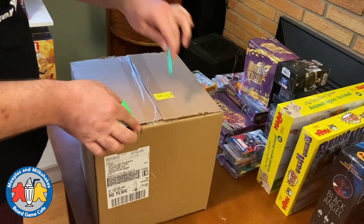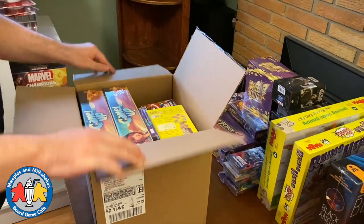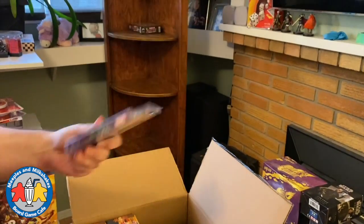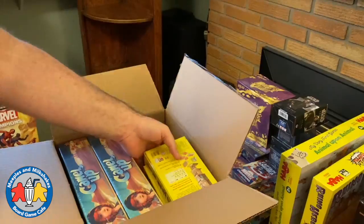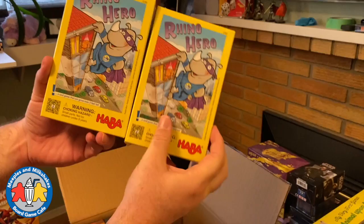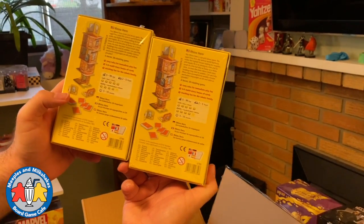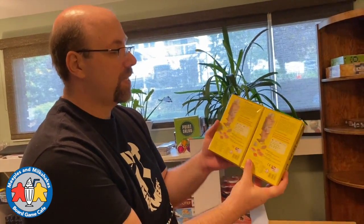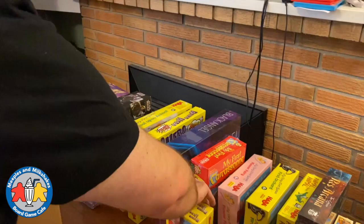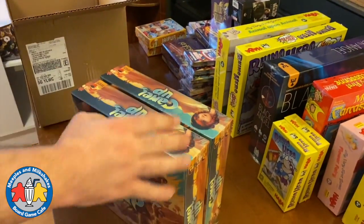Last box — box number six for this order. We're expecting more products to arrive tomorrow, so we'll do another video when those arrive. Another Green Goblin scenario pack, and two Captain America packs. Here's the original version of Rhino Hero — a smaller, simpler version. The cards come in flat but have little fold regions; you're supposed to fold them and stack them up to make the highest tower you can. It's a kids game but adults will enjoy it too. This one has been hard to get for a while but it's finally back in stock.